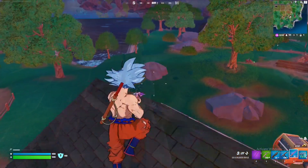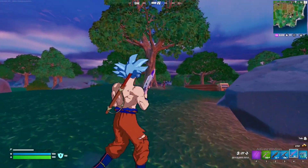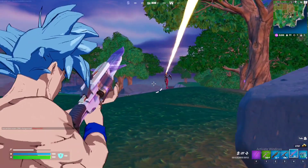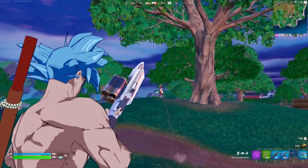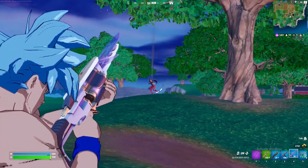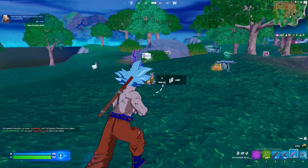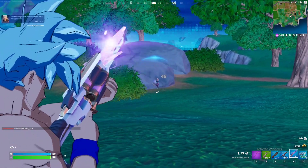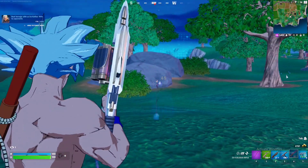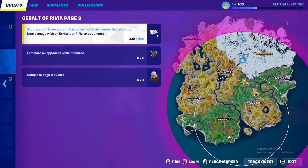I found some random players to deal damage to with the Excalibur rifle. As you can see, the damage keeps stacking — you need to deal 500 damage in total and you'll get the wrap reward. I just need 200 more damage, and that will complete this quest.